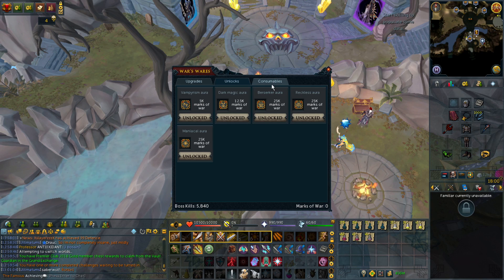Finally, the last section we have are the consumables. Items you can buy here include aura refreshers, which are based on the aura tier, and the ability to reset sign of life.